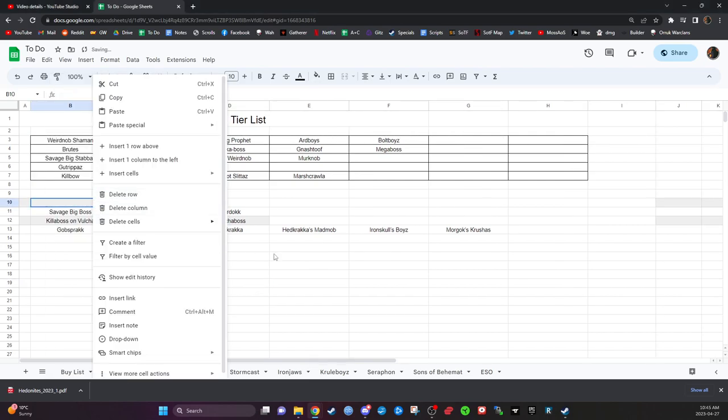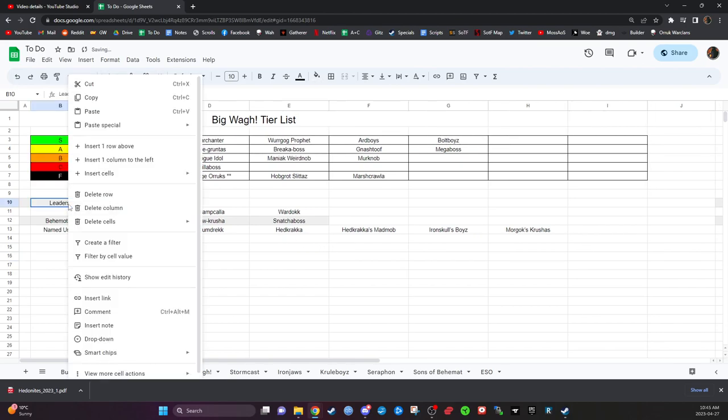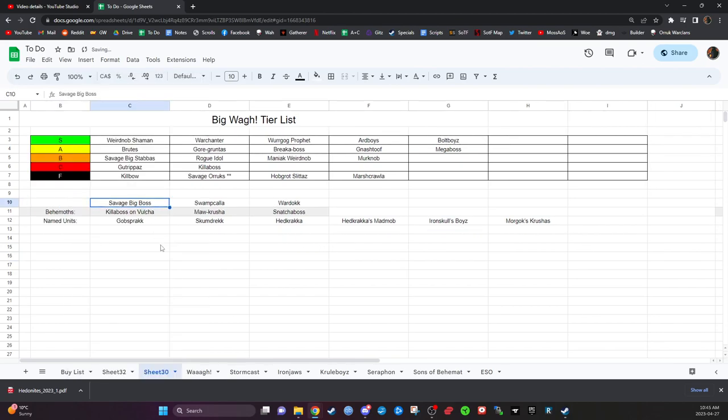Savage Big Boss — he's going to fall prey to the Bonesplitterz problem. He has six attacks at three-three-one-two, and his 'Let Me At 'Em' ability lets another Bonesplitterz unit fight — but you're not running any fighting Bonesplitterz units unless you're running Savage Big Stabbas. If you have a reinforced unit of Savage Big Stabbas and a Savage Big Boss beside them, is he good then?